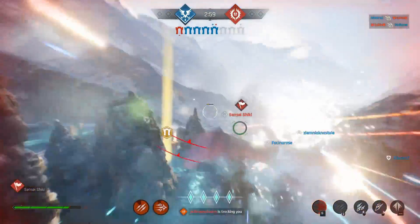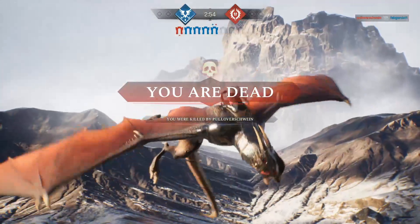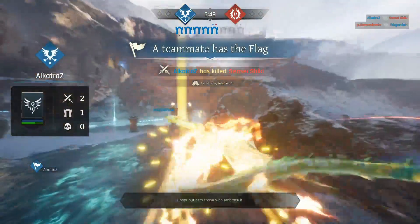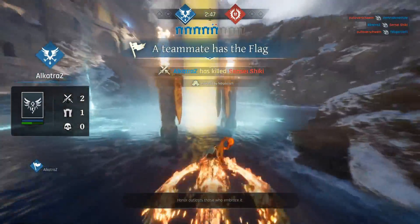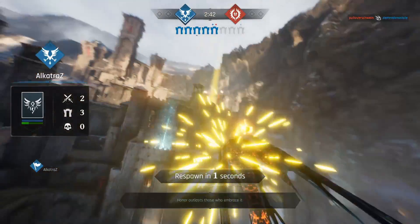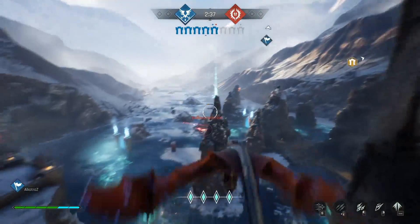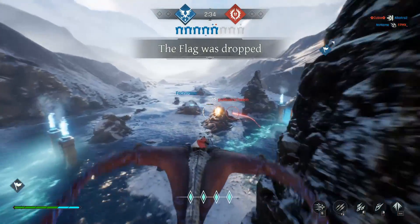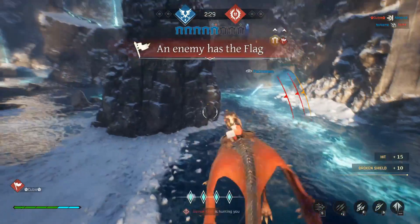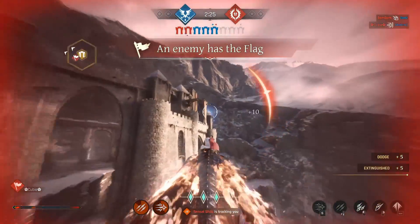Some of this can be alleviated with technique. A technique I've come across is tapping shift to brake yourself, then swinging, and doing a turbo boost right after to get a good flip around. But it took me a while to understand that. From the seams of it, playing with controller is a lot easier — I intend to try it this week, because I'm afraid controller might actually give you an advantage.